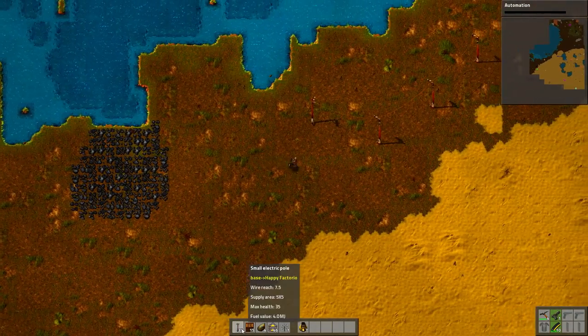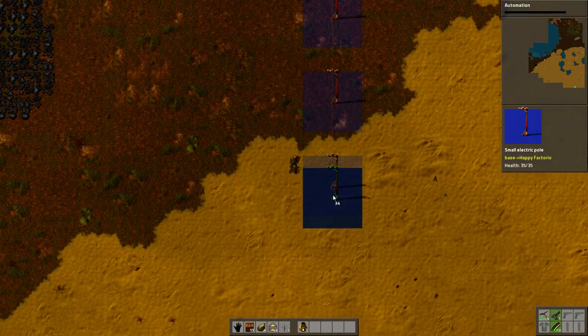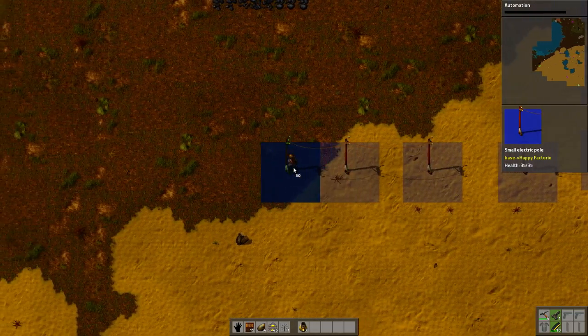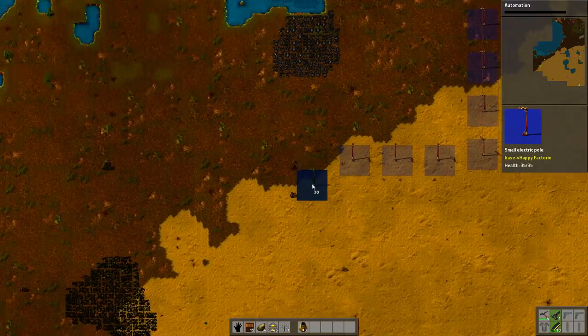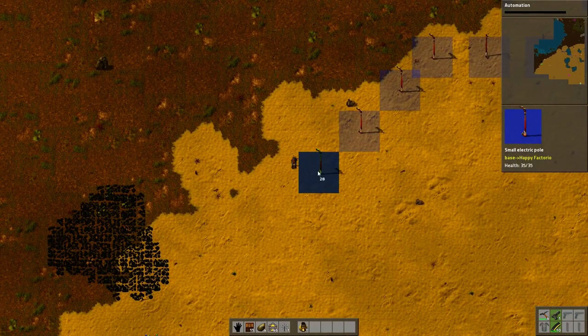Okay, coal is here. That was a minor misunderstanding. Okay, that's not a very pretty layout of electric poles but I'm going to tear them down anyway and replace them with proper electric poles relatively quickly. Well, relatively.